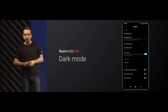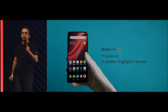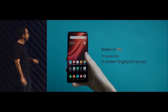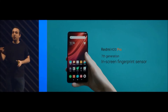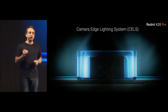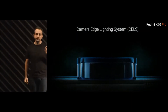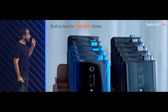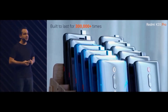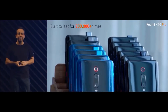While we are on the screen, we've also added a seventh-generation in-screen fingerprint sensor. It's super-fast and super-accurate. We've increased the overall size of the fingerprint sensor so that chances of wrong taps are reduced. Quality is paramount for Xiaomi India, and with the pop-up camera, we have to be doubly sure. The pop-up camera is tested 300,000 times — meaning if you're taking 100 selfies a day, it will last you more than eight years.